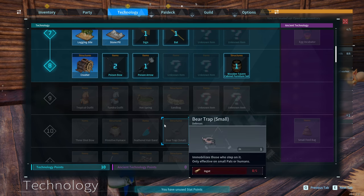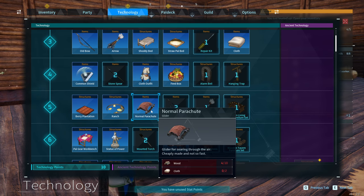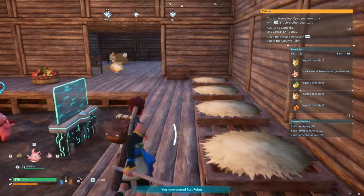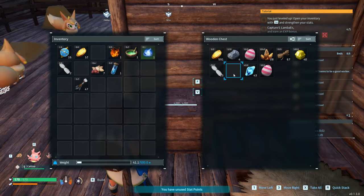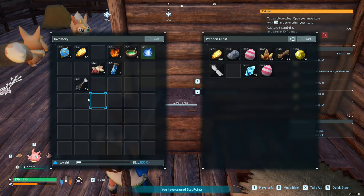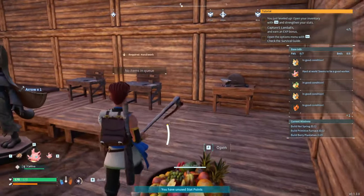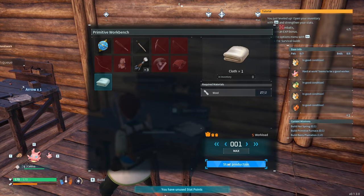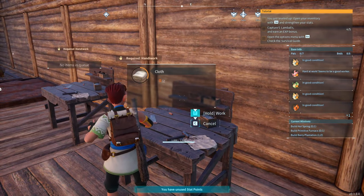To level up we need to take pals, and to do that we need to move around the map. Initially we'll collect as many pals as we can — we want a normal parachute, which will really help in the initial stages. For that we need some cloth. We'll grab some cloth and make two lots to allow us to craft the parachute.